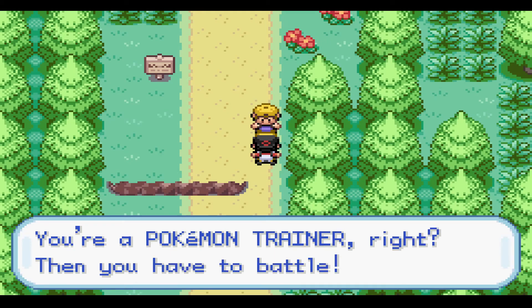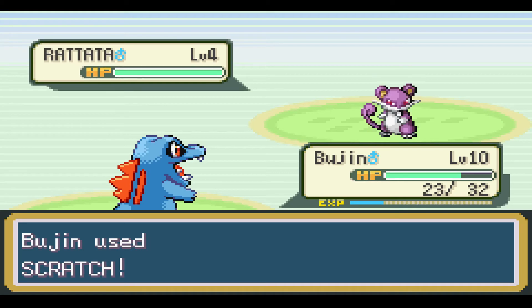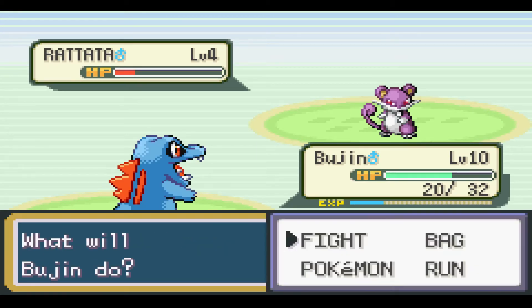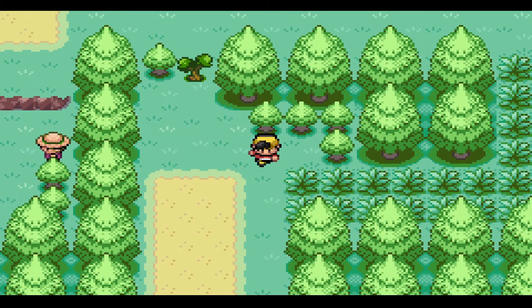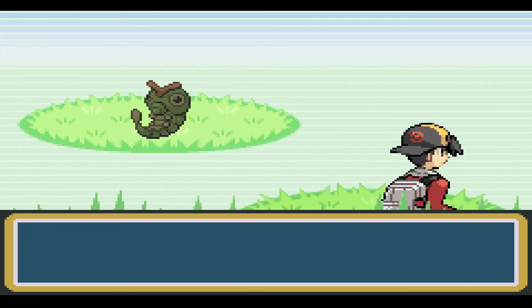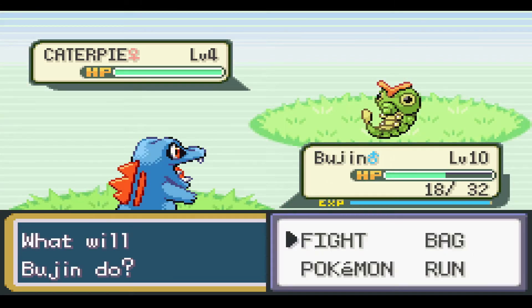Okay, we got another trainer here. Let's kick him. He's just got another Rattata. Almost a KO. And Pog - we win. So here we are in Route 31, so a new encounter. A Caterpie. I just remembered, I'm out of Pokeballs. I can't even catch this thing.